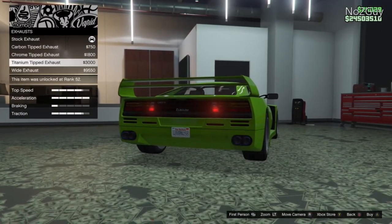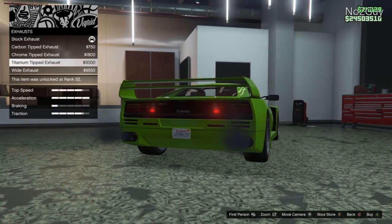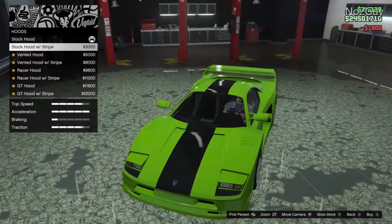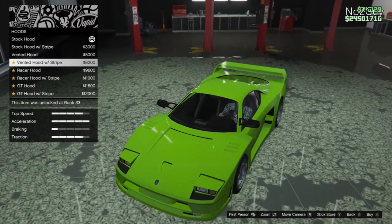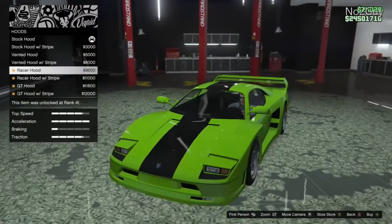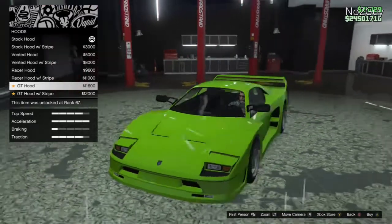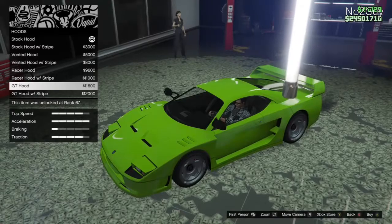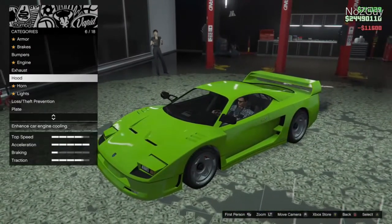We've got titanium wide exhausts but we'll just go with chrome - chrome tip looks pretty good. For the hood, no hood is always an important bit. I love being able to put a stripe down the middle - always makes your car look good. There's also one with a little scoop, and the GT hood - look at that, it looks like an FMJ. It looks beautiful.